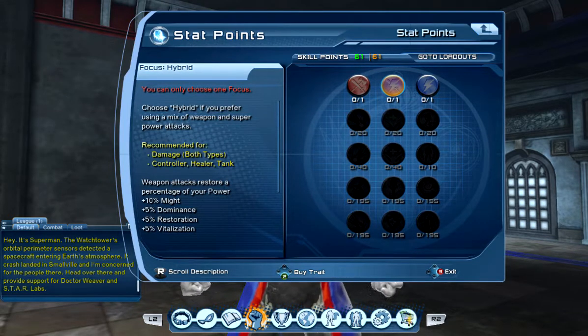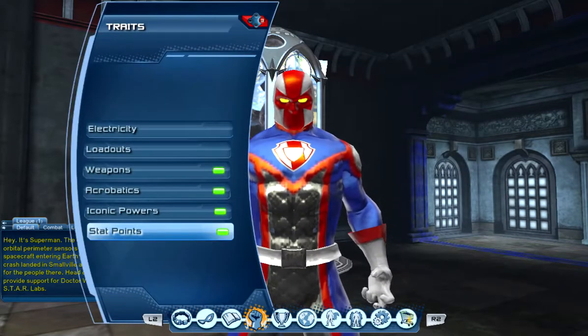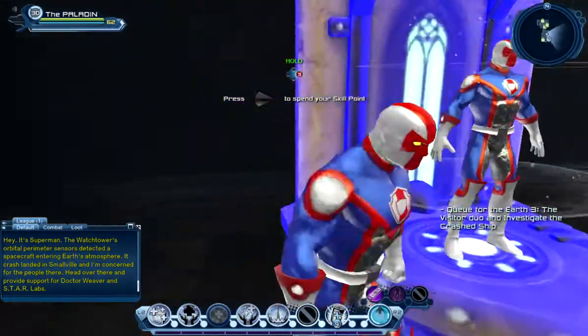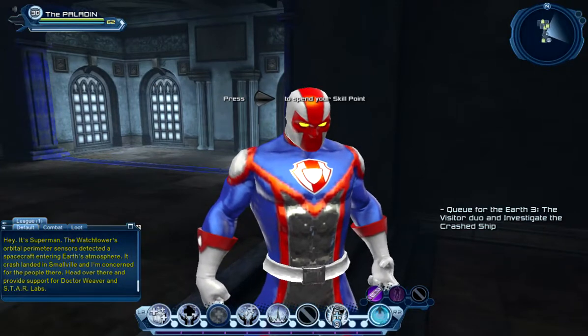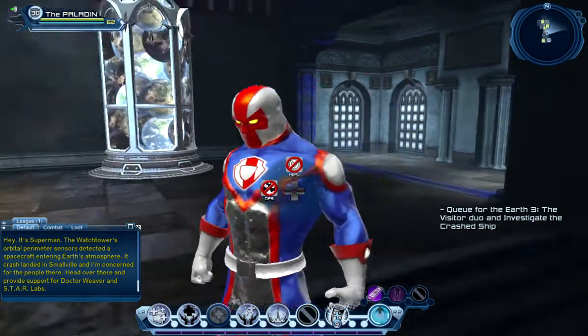So you can see this character has 61 skill points and no skill points have been assigned. The powers have also changed. So basically, until you actually re-imprint your armory and reassign your skill points, my armories are not working right now.